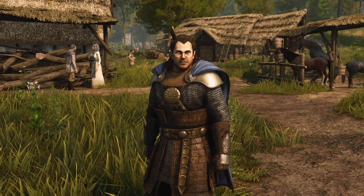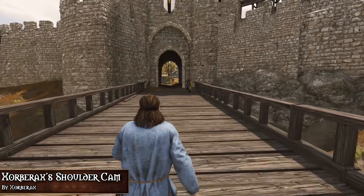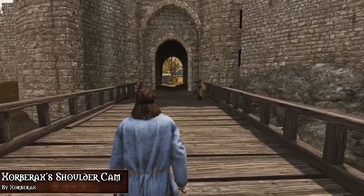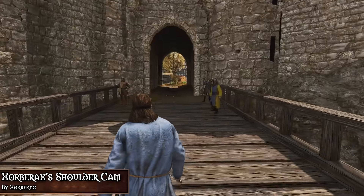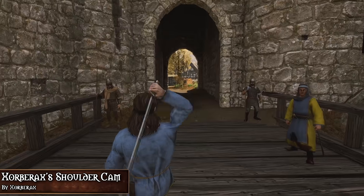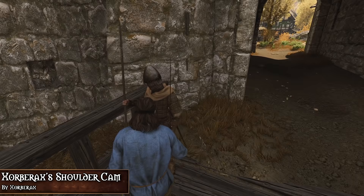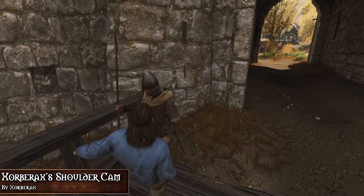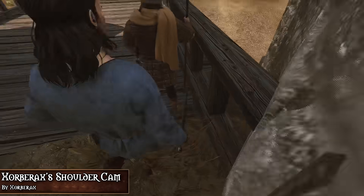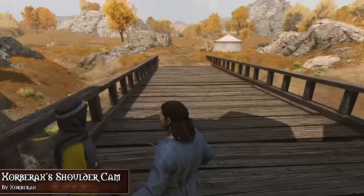The next mod I want to talk about is Xobarax's Shoulder Cam by Xobarax. I've talked about this one before, but it just fits so well into this video. The mod applies a shoulder cam style to the third person camera and also reduces a lot of the floatiness of combat by having the camera sway with your swings. Though the mod is good in itself, after some time I didn't like how the camera was placed and wanted it to revert back to the same position the game had initially, but I wanted to keep the camera sway.